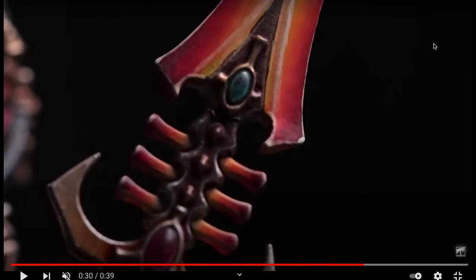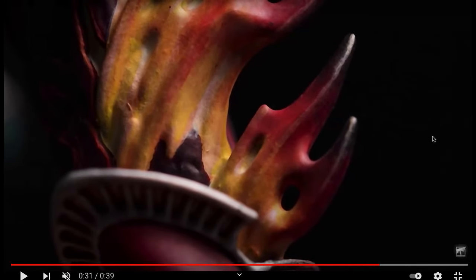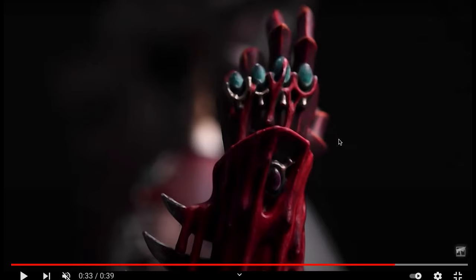Now here we have the pièce de résistance - this is the easiest one to pick out. This is clearly an Eldar spear, looks pretty intricate. Here we have some crazy flame stuff going on, maybe a knee pad or shoulder pad with flames leaking out of a joint. And of course this is the dead giveaway - the Bloody Hand of Khaine. So we know this is in fact the Avatar of Khaine, which means this is clearly Eldar or Dark Eldar.